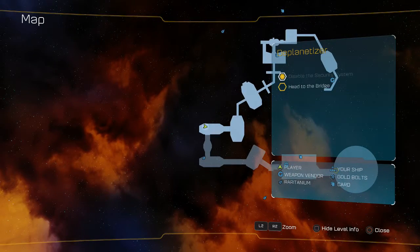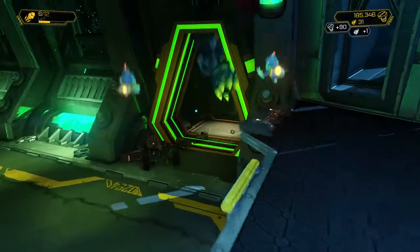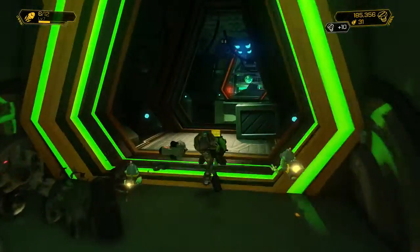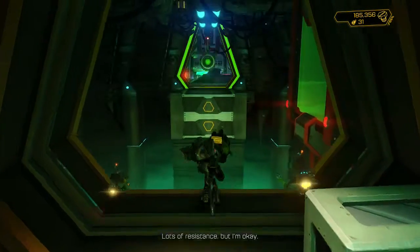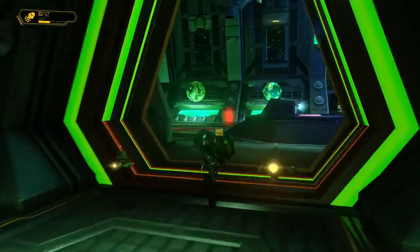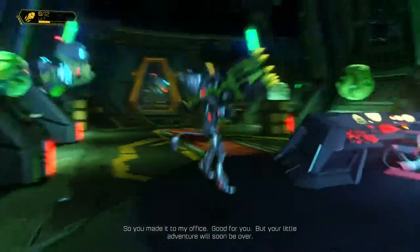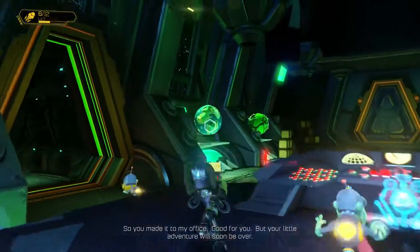What's up guys, King Z here. We're playing Ratchet and Clank and I wanted to show you another hidden trophy. This one's called Character Assassination. When you're on the de-planetizer for the first time and you reach the office, there are these planets all on the side. If you just destroy all these planets right here, you get a trophy.